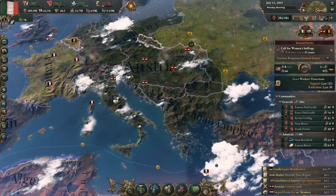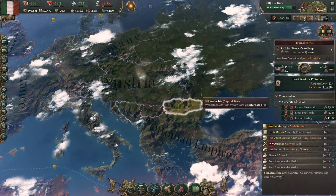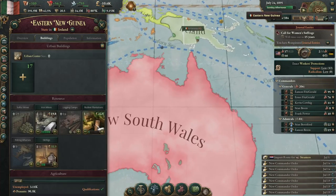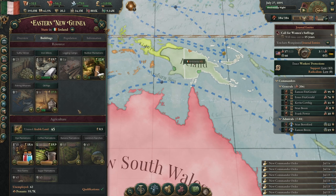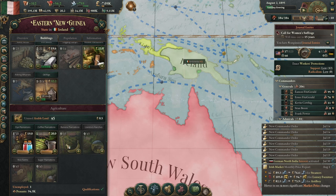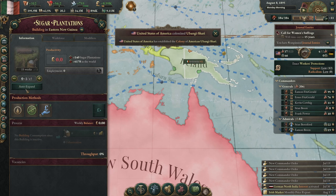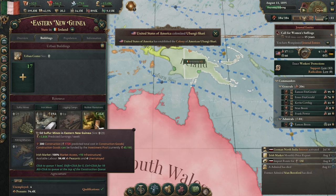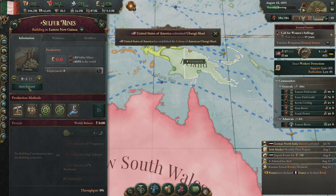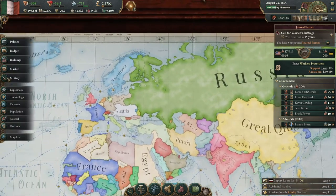We're getting close to balancing out our budget — we had plenty of reserves. The war with Austria is over, and we annexed Papua. We've got that territory now fully ours. Let's auto expand this, expand our oil rigs all the way. Let's get some sugar going — we've been a little short on that. Set all this stuff to auto expand. We're nicely just a little bit positive.